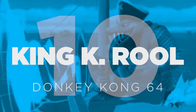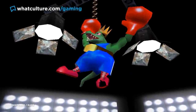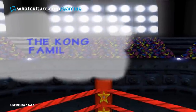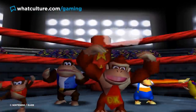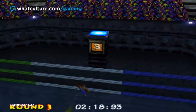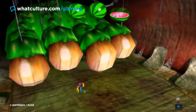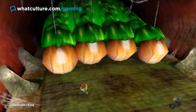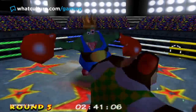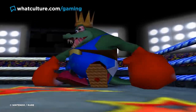Number 10: King K. Rool — Donkey Kong 64. King K. Rool is Donkey Kong 64's final boss, but rather than simply have Donkey Kong go toe-to-toe with him in a boxing ring, players have to take part in a five-phase boss battle where each of the playable Kongs must beat him in turn. Though each phase changes up the gameplay a little, some majorly frustrating constraints are enforced upon the player — namely a tight two-and-a-half minute time limit per round. If you can't drain K. Rool's health in that time, the round will restart with his health restored, while the player's isn't.